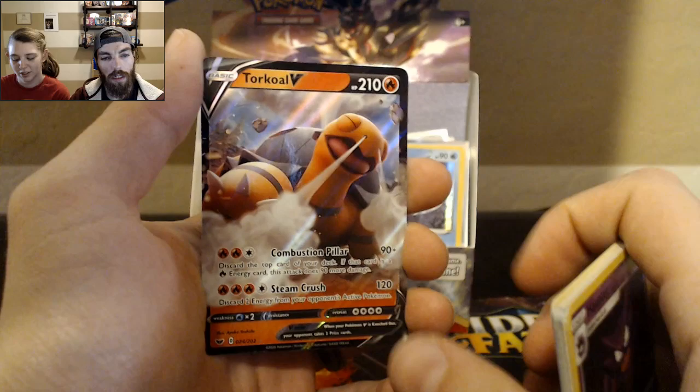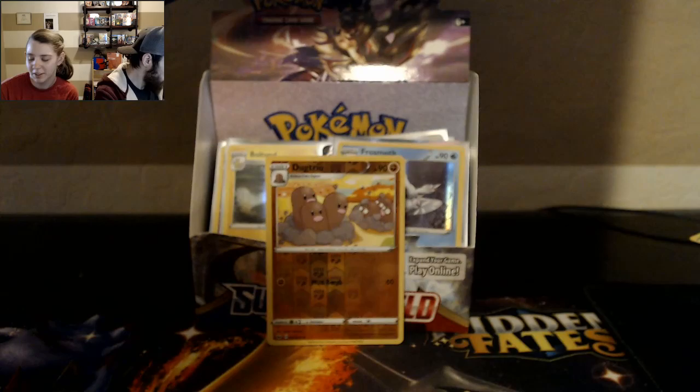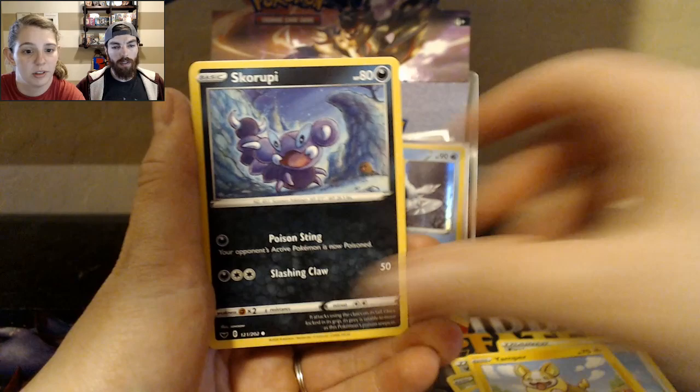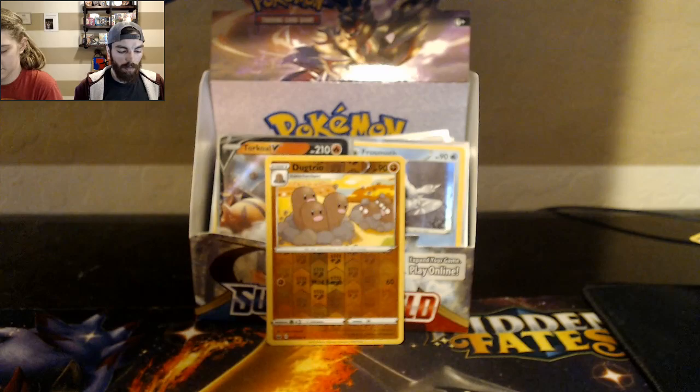Torkoal — not full art, just normal V card, looks all right. Orbeetle! I think he's neat — I really liked Orbeetle, one of my favorites. V is pretty strong to use too. I was using him early on in the game and didn't realize he was going to be so cool.